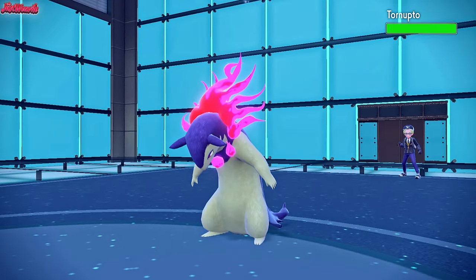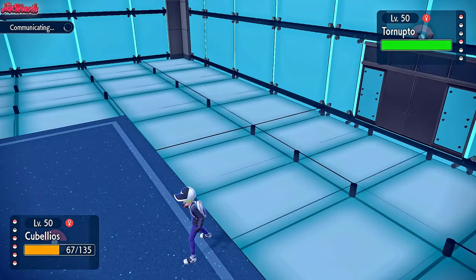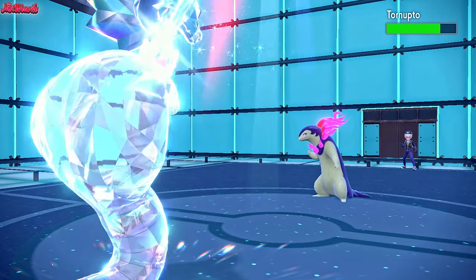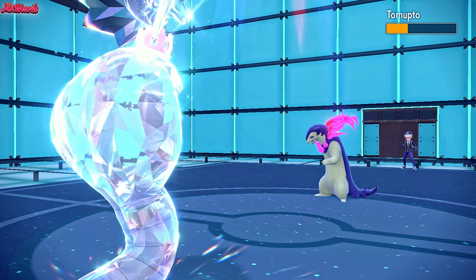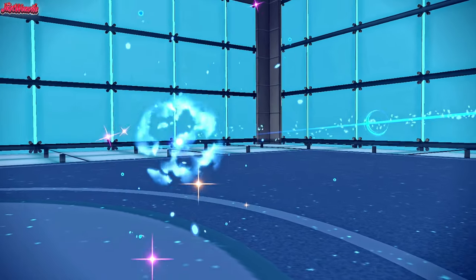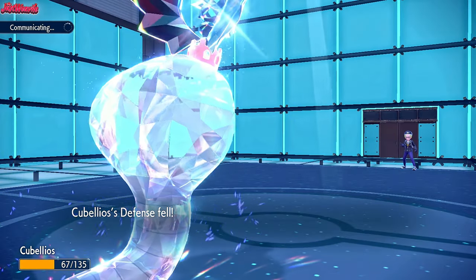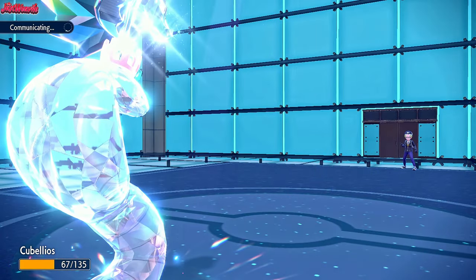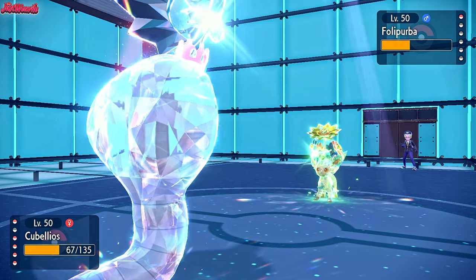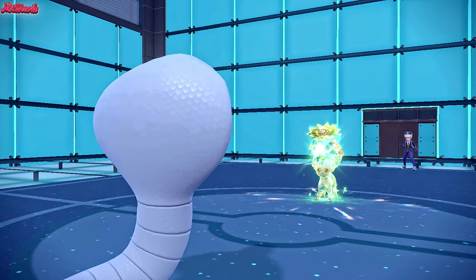Typhlosion comes in — it Frisks us to find the Loaded Dice. Pretty confident it goes down to Scale Shot, so that's what I go for, boosted by Tera Dragon. If we hit five times it's going down — we haven't hit five times yet this game. We did! Five hits! Typhlosion goes down. When Leafeon did half with Solar Blade I lost all hope, but Arbok came back and just annihilated them. There's the Leafeon — we go for Gunk Shot, which is over 100% accurate because of the Coil. They forfeit! Arbok caused them to forfeit. What a legend. GG.